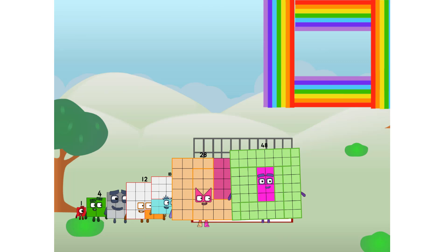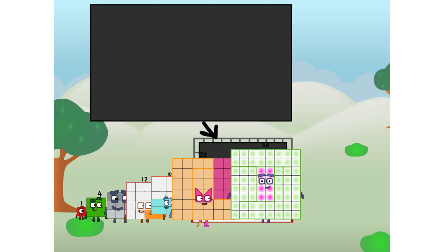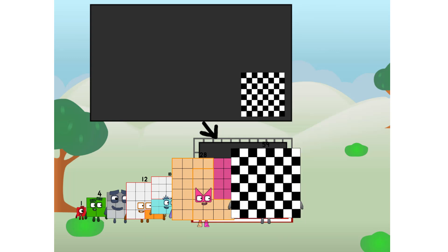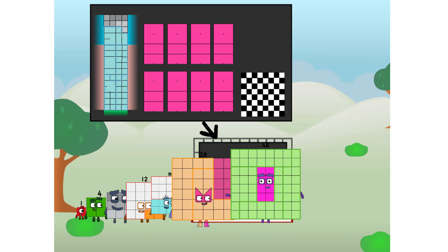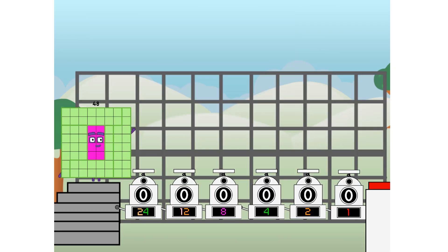There you are. This way. I've got so much to show you. I am 48, and I can be a strong square, a chessboard, a super rectangle, eight octoblox, or even a super cube. But today, I want to show you a little trick I call binary boosters — using the power of doubles to send any number flying.